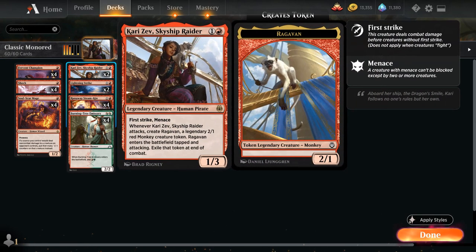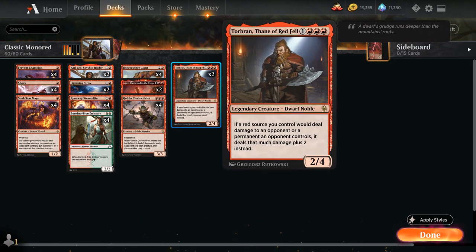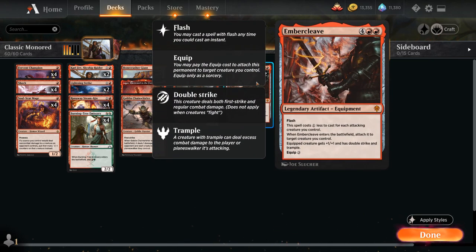We've got two copies of Kari Zev, Skyship Raider, a 1/3 Legendary Human Pirate from Kaladesh Remastered with First Strike and Menace. Whenever Kari Zev attacks we get to make a legendary 2/1 Red Monkey Creature token called Ragavan, which enters the battlefield tapped and attacking, and we exile that token at end of combat. Besides being individually powerful, Kari Zev also has great synergy with Torbran, as we potentially deal two additional damage thanks to the extra creature, and we also discount our Embercleave by one more since it cares about how many attacking creatures we have in play.